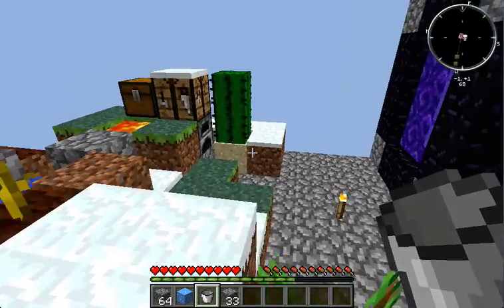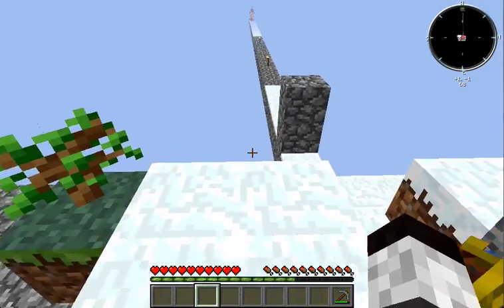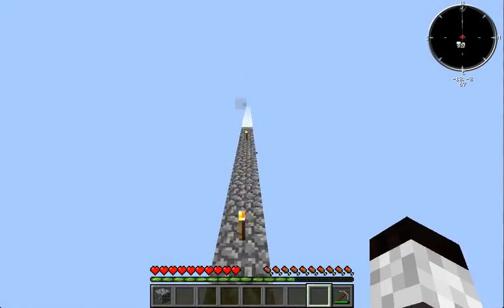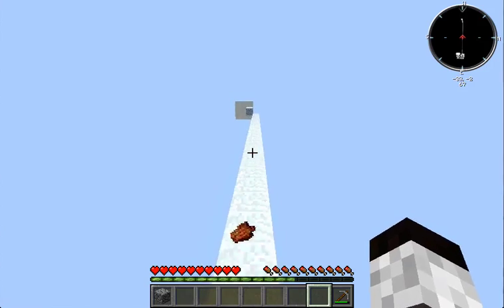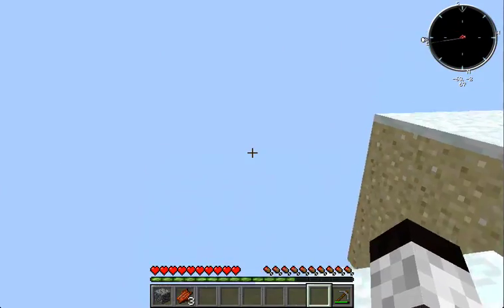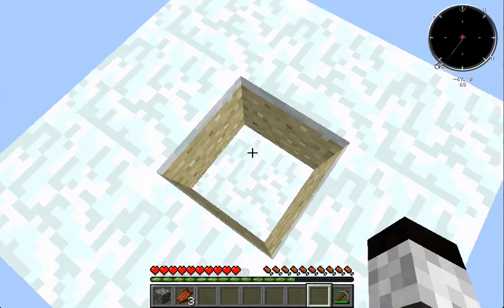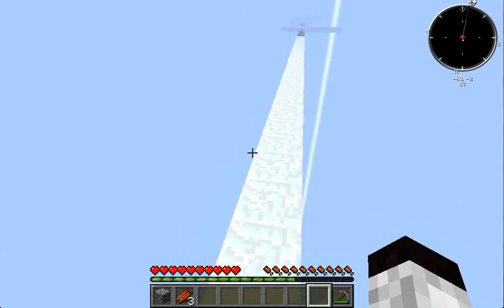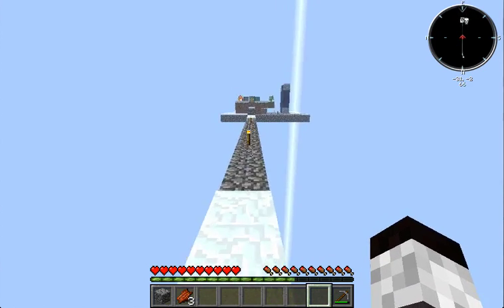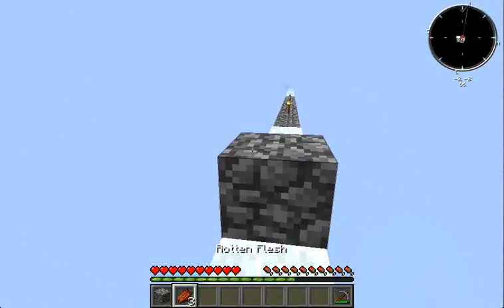Do I want the stuff they drop? I actually do want that. Oh, just rotten flesh — well, free rotten flesh, nothing. Oh damn it, I think the enderman took some of my sand — dirty bastard.